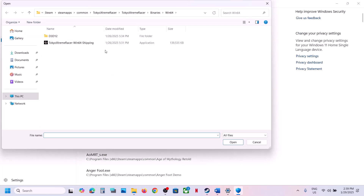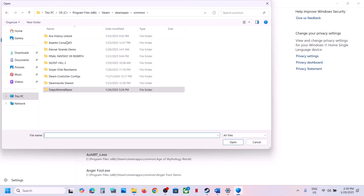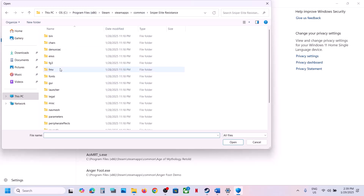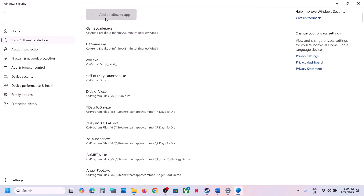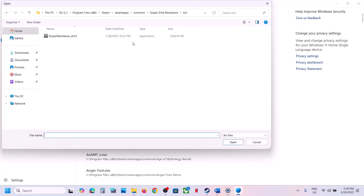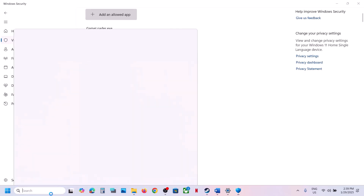Go to the game installation folder, open the game folder, open the bin folder, select the exe file, and click Open. Again click 'Add an allowed app', browse all apps, go back, open the launcher folder, select the launcher exe file, and click Open.